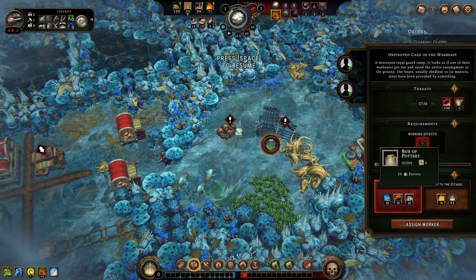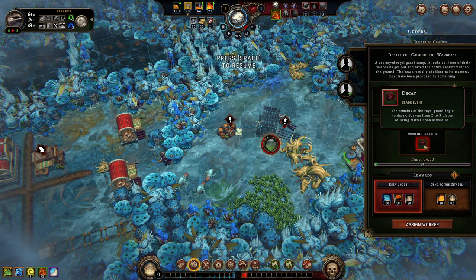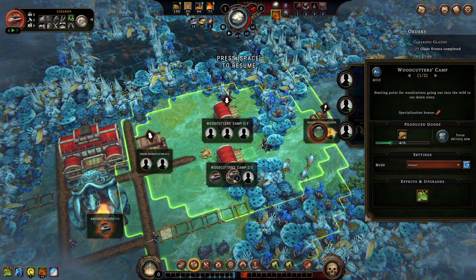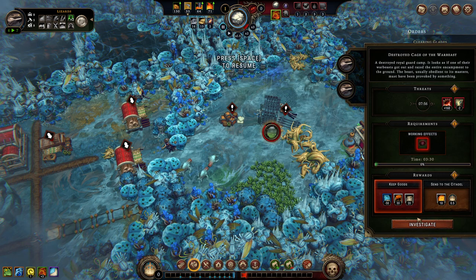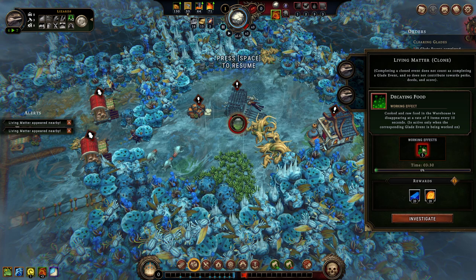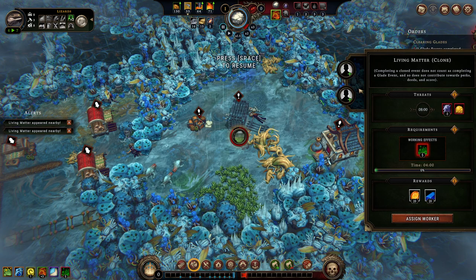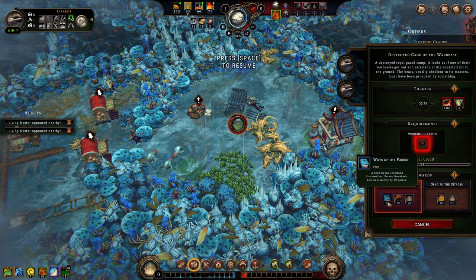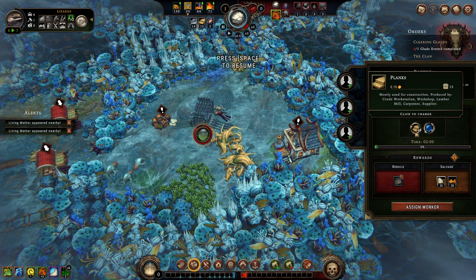The working effect is Decay — spawns two to three pieces of living matter upon activation, which I'll also have to get workers to deal with. Let's take all of our woodcutters out, put two into working the event. Two living matters have spawned, so we'll put two into working the living matter — cooked and raw food disappears at 5 every 10 seconds but only while that's being worked on. The same event is giving us 20 amber and 20 dew for completing it, and another 30 insects, 20 pottery, as well as negative 50 hostility. I'm over the moon with what's going on here.